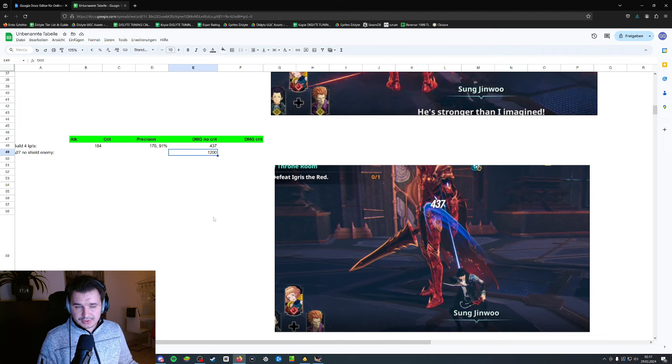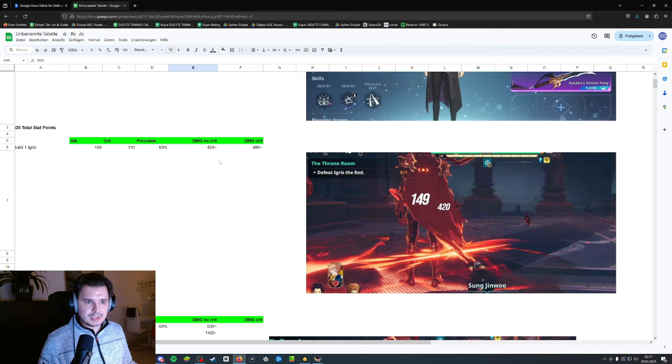Build 4 was 194 points into attack and 170 points into precision, which equals 91 percent. The damage against Igris was 437, and against the no-shield enemies it was 1,200 damage — already similar to Build 1 since the attack value was almost equal.